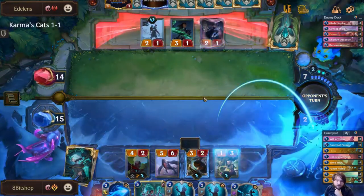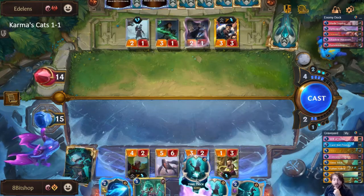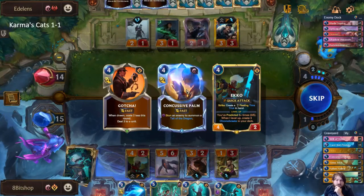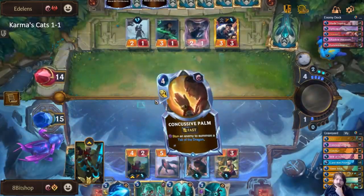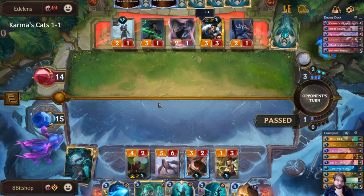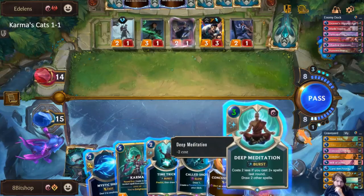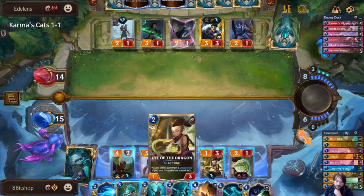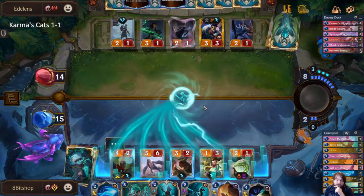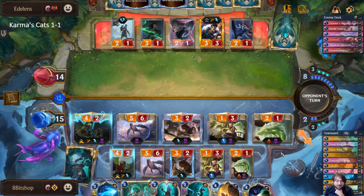We'll go ahead and drop an Eye of the Dragon. I don't want to drop the Called Shot yet because they currently think I might have a Parallel Convergence in hand and that false information is valuable to me. But I want to get another spell off so I get my dragon. We hit a Deep Meditation, which is very very good for us, and then drew a Parallel Convergence. The other reason we're playing Deep Meditations is sometimes you just get Parallel Convergence off of it.